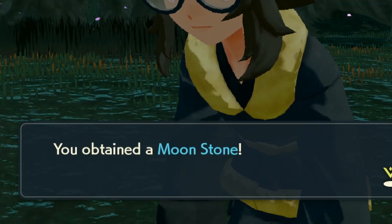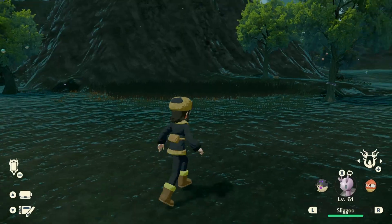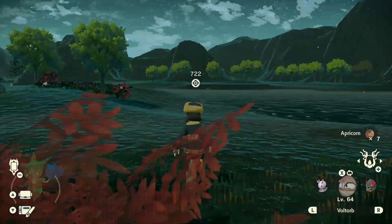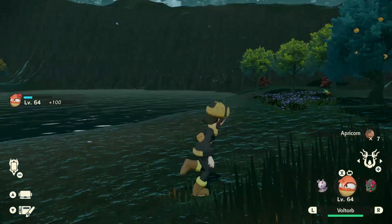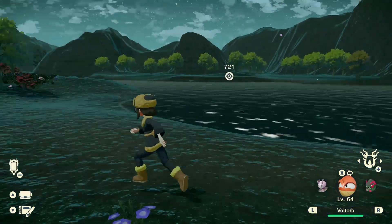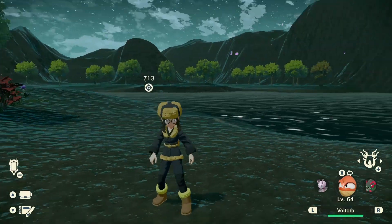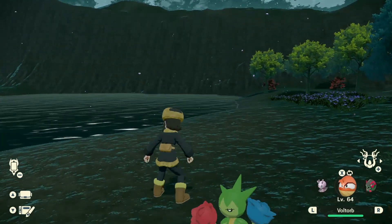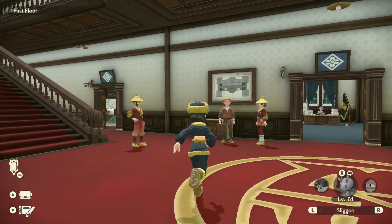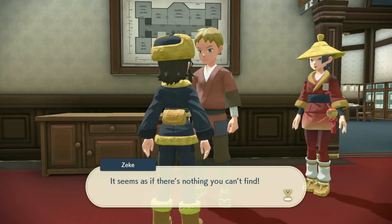After the dance, there's something on the ground - it's a Moon Stone! You need one of those to evolve Clefairy into Clefable. That was such a cute side quest. This place is so magical at night. I wonder if this area becomes Floaroma Town in Diamond and Pearl because of all the petals in the air.